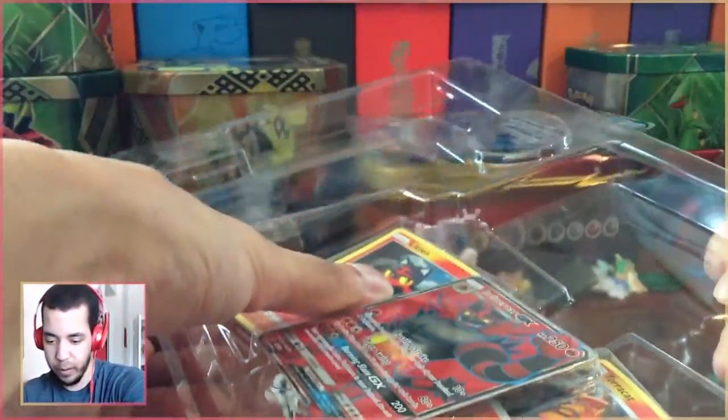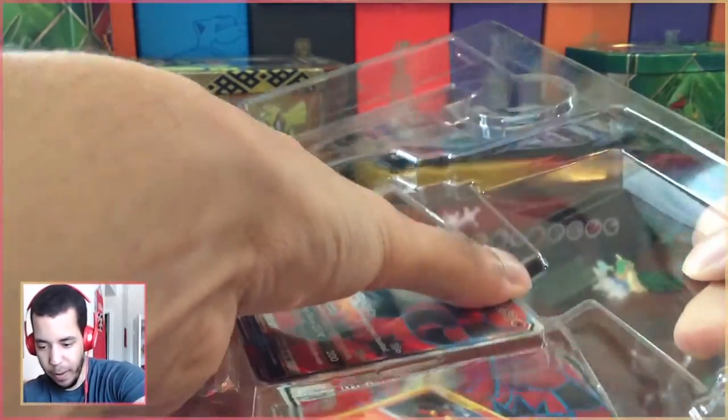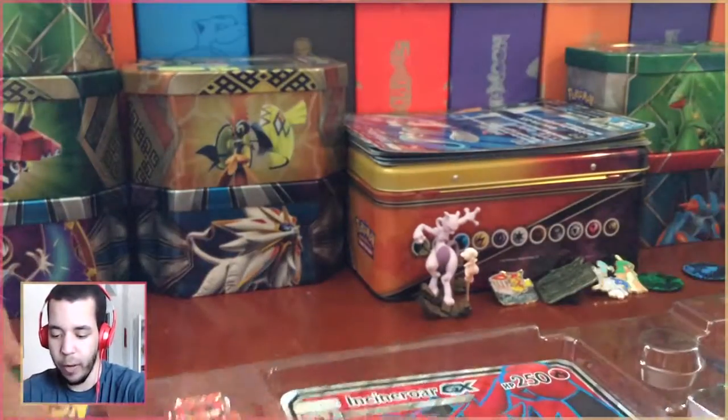Alright, let's pop these out. Litten first. Torracat second. Incineroar, pop out nicely please. That never sounds like it's tearing out nicely. So if you're watching this video, go ahead and let me know in the comments below who your favorite starter is from 7th Gen — from Sun and Moon, who's your favorite starter?